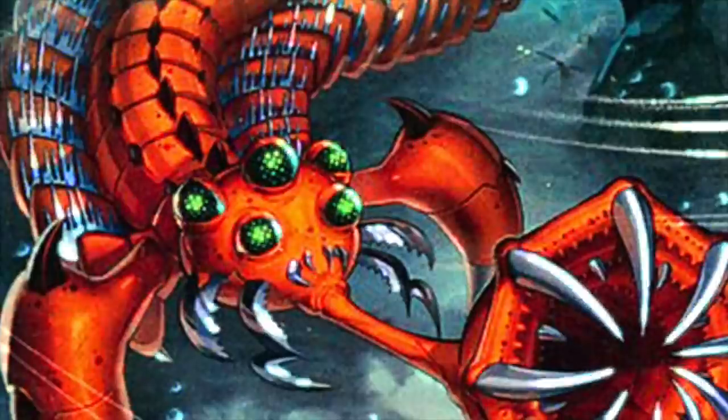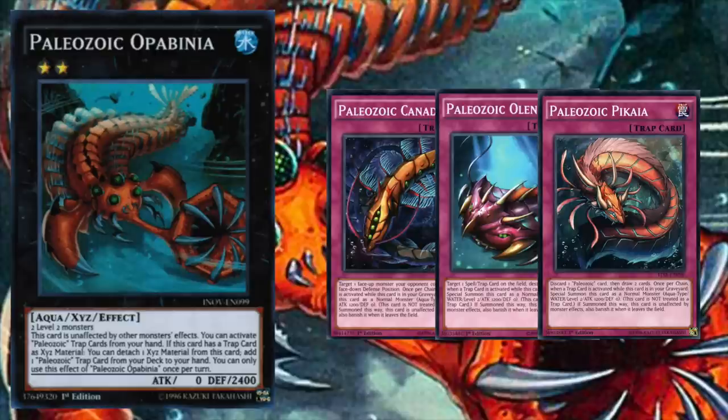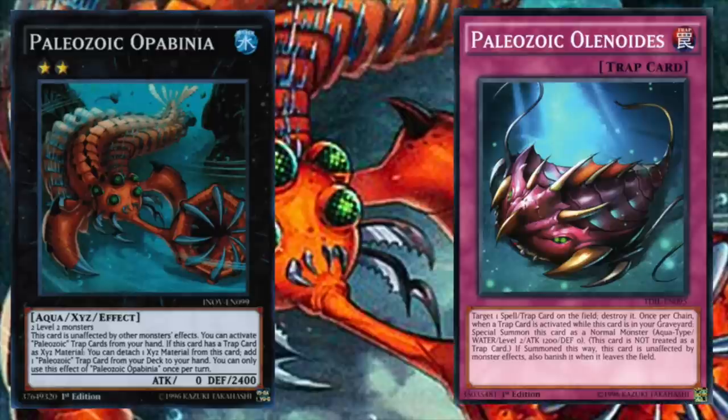Moving on to the extra deck — Paleozoic Opabinia takes the deck to another level and usually spells doom for your opponent if it sticks. Requiring only two level 2 monsters, Opabinia has a continuous effect allowing you to activate Paleozoic trap cards from your hand, essentially turning slow hand traps into pseudo-spells and letting you be much more proactive. As long as Opabinia has a trap card as Xyz material, you can detach a material to add any Paleozoic trap card from your deck to hand. With immunity to monster effects and 2400 defense, Opabinia can quickly accrue massive advantage.